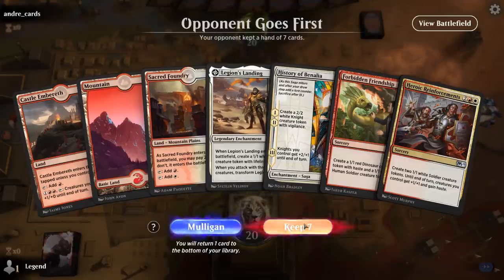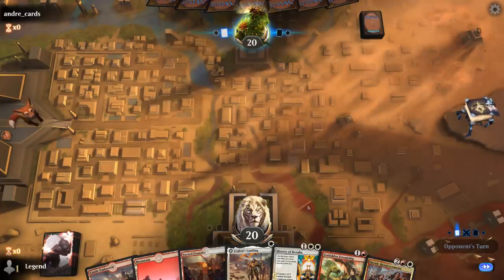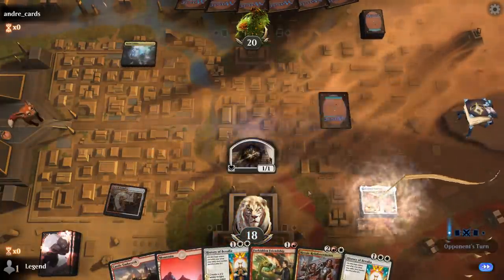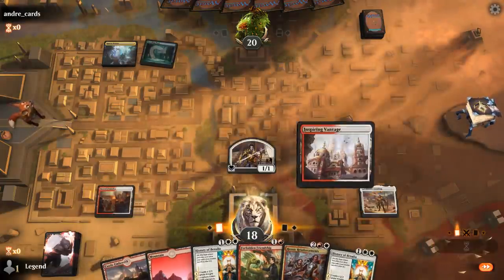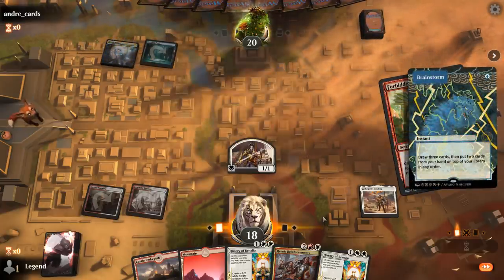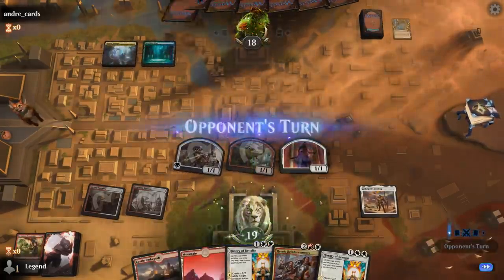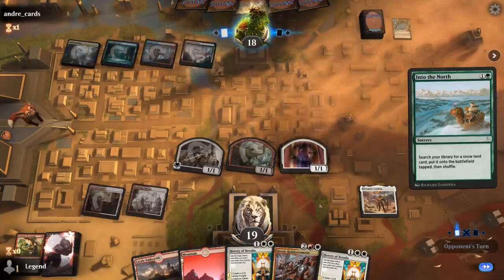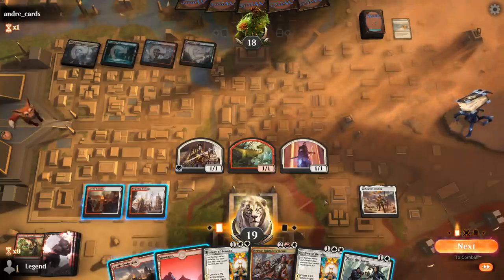We're on the draw with a fine opening hand — Legion's Landing into Forbidden Friendship, hopefully picking up white mana for History of Benalia. If we transform Legion's Landing we'll have our double white for History as well. Opponent is on Temur and with an end-of-turn Brainstorm into ramp. We get to play our History next turn and potentially Reinforcements could already be lethal. If we suspect a sweeper we could also go for an end-of-turn Raise the Alarm.